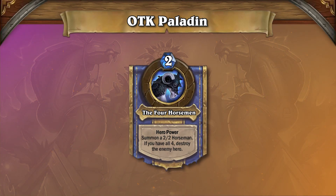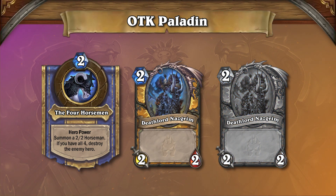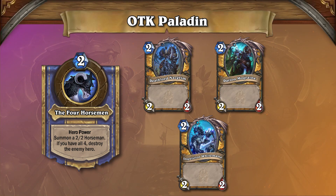The issue with this combo is that the horsemen spawn in random order, so there's an element of chance to pulling off the combo successfully. If you have a horseman on board, your hero power won't spawn an additional copy of it. This means that if you have three unique horsemen on the board, your hero power will always end the game.